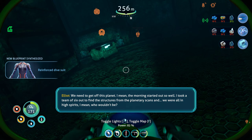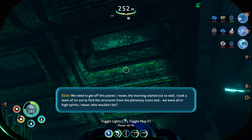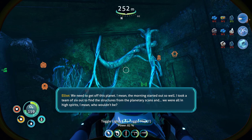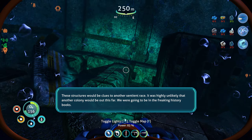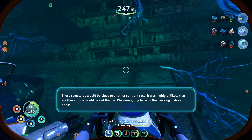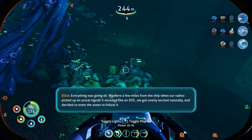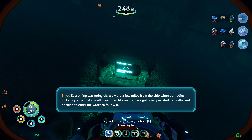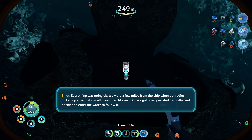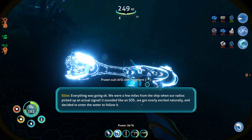PDA log: 'We need to get off this planet. The morning started out so well - I took a team of six out to find the structures from the planetary scans and we were all in high spirits. These structures would be clues to another sentient race - we were going to be in the freaking history books. Everything was going okay. We were a few miles from the ship when our radios picked up an actual signal - it sounded like an SOS. We got overly excited and decided to enter the water to follow it. That decision cost three lives.'